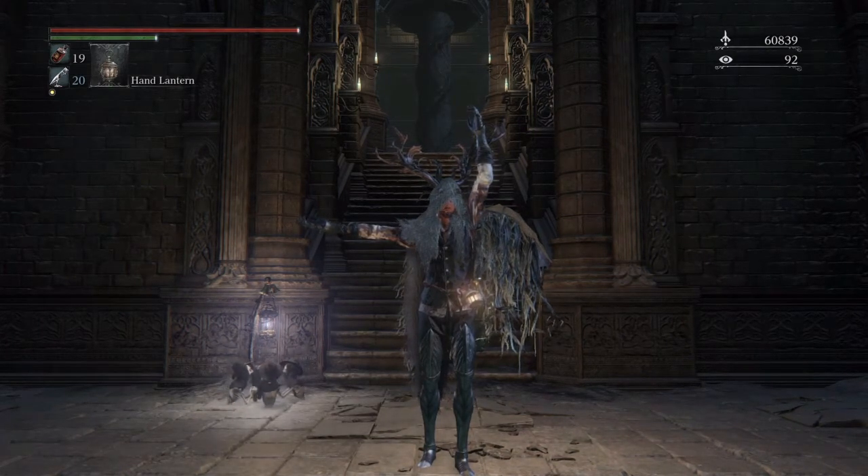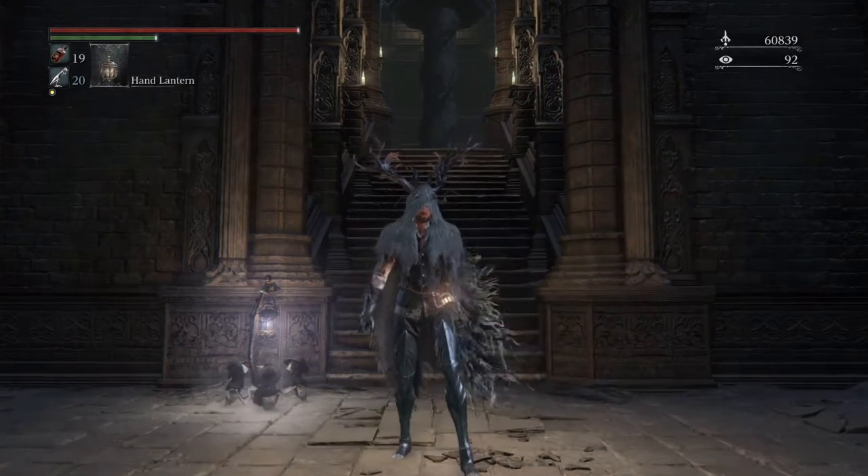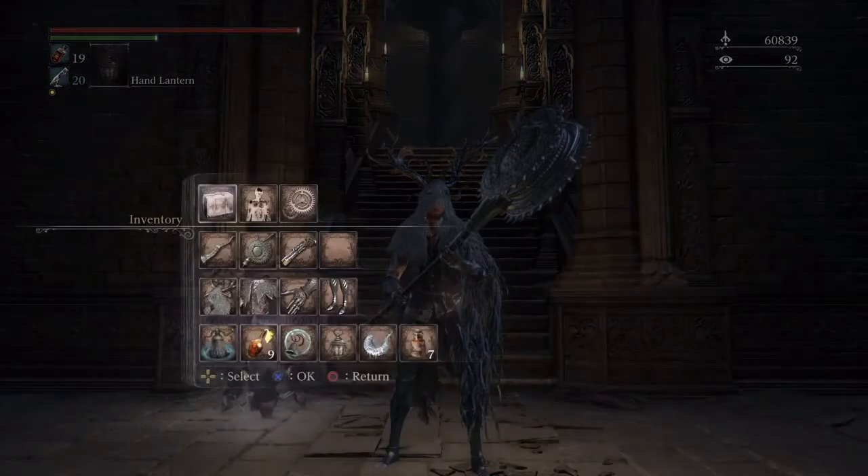Hey everybody, this is our 103. Thank you again for joining me today. I'm going to be showing you guys how to access a key to a balcony that's located right here in the research hall.